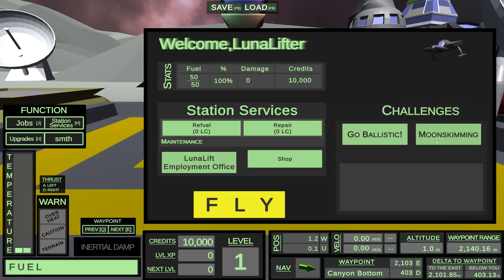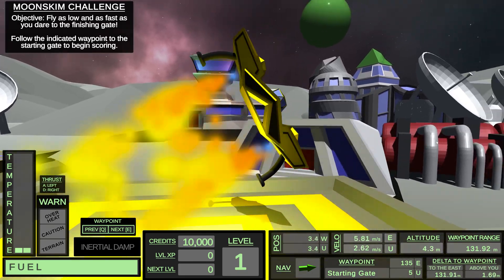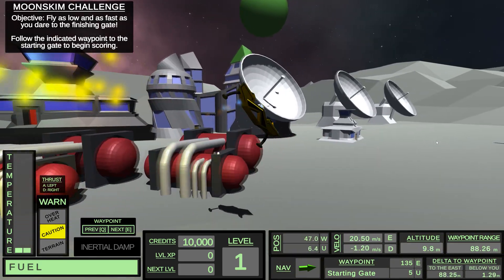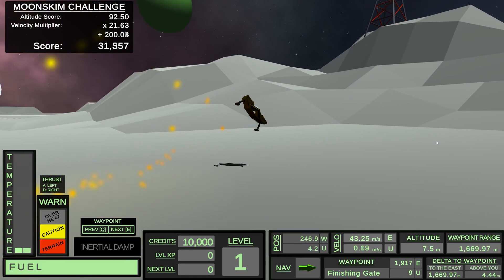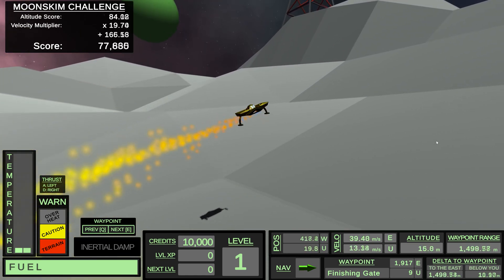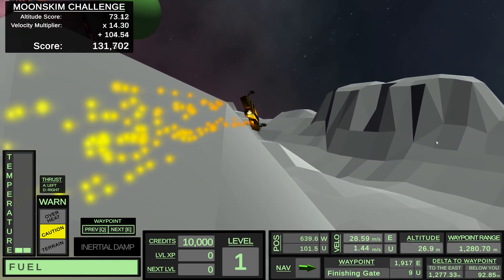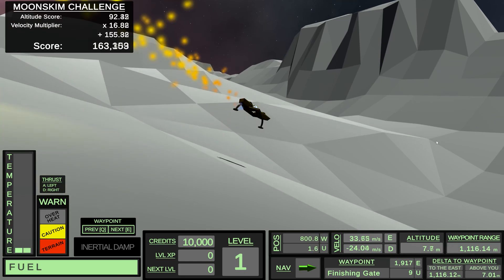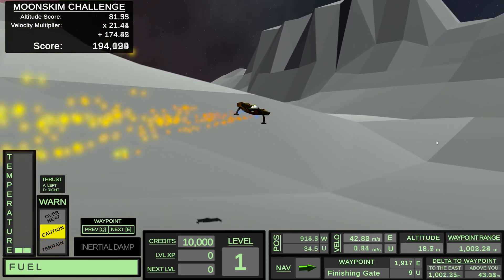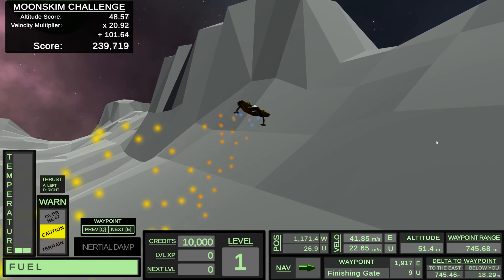You can also try Moon Skimming. The goal is to fly as low and as fast as you dare using the wonky, janky, asymmetric flying system the ship has. You follow your waypoint over to the right, fly through the start gate, and it starts keeping score. Every frame you get 100 points minus your altitude times some kind of velocity multiplier, and you add that every single frame onto your total score. Pretty close to crashing there. You keep flying all the way through to the finishing gate, following it on the waypoint screen.